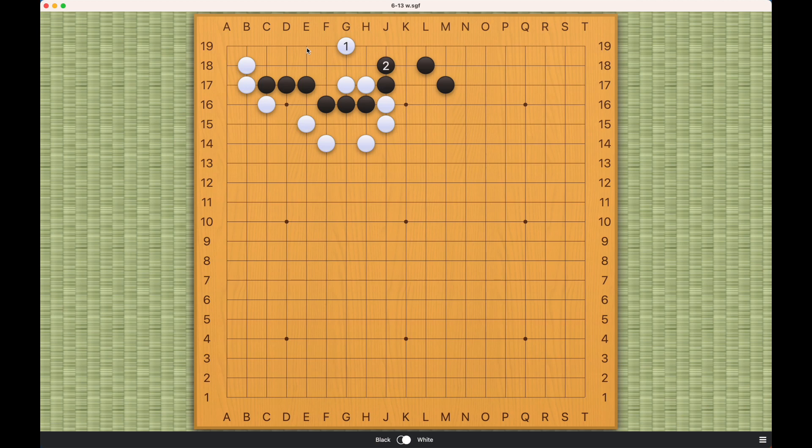Now White can play this move and connect. Overall, this is a very difficult problem for beginners or lower-level amateurs. But because this is a problem, you know it's solvable — just try different variations and get creative. Make sure you spend enough time on this before watching the correct answer and explanation. If you have any questions or comments, please leave them below. Thank you for your support and for watching.